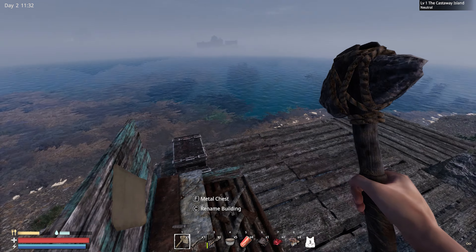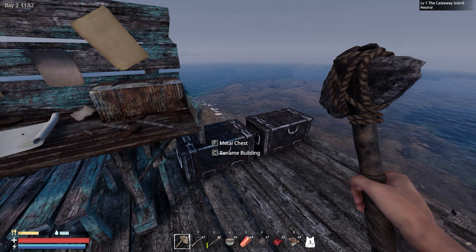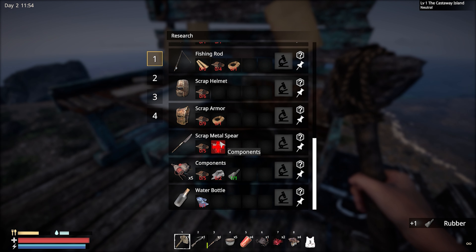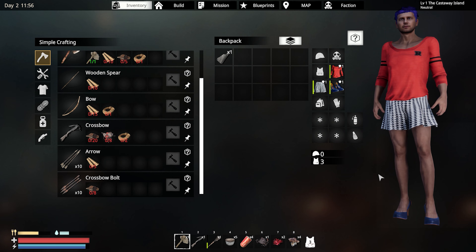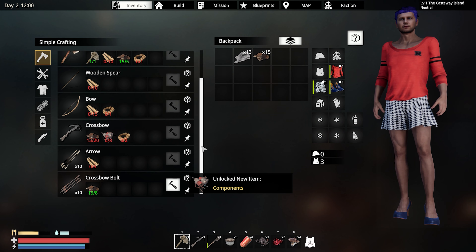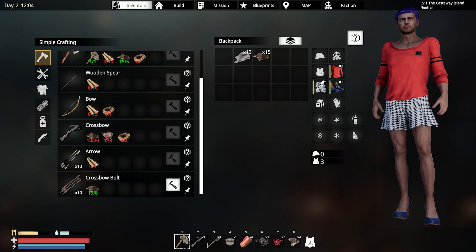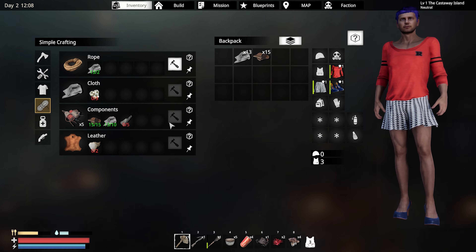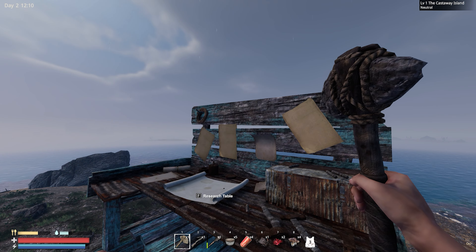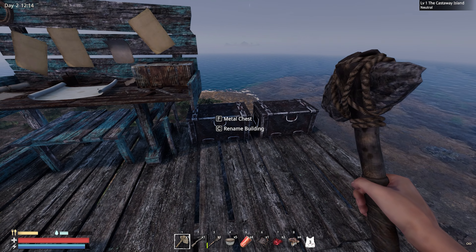What in here am I actually gonna need? That looks really, really good. We need to make components. Do I have rubber? I got rubber. One rubber, two cloth, and some metal — makes five components. That weather is cool. I don't think it's actually raining though, at least not here.